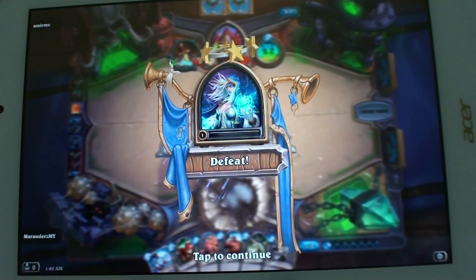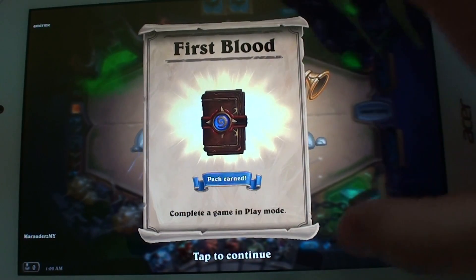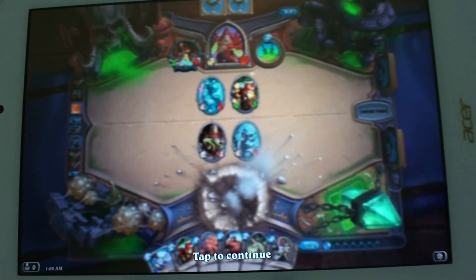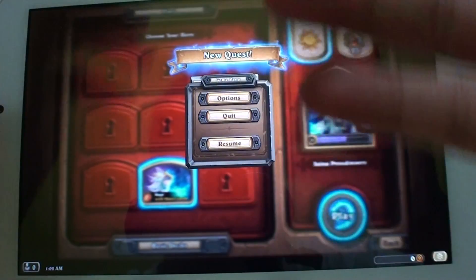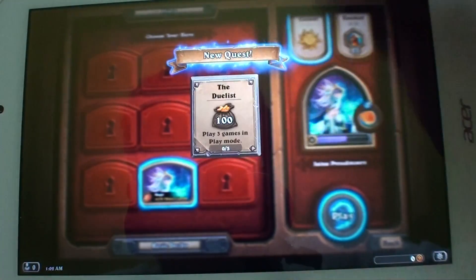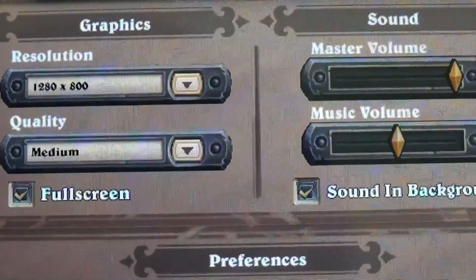And that's Hearthstone on the Acer 8W, so this is probably the performance you'll see running on any of the other 1GB RAM Windows tablets. As you can see, it seems pretty usable — everything works great, it's running fine. So if you're wondering whether a 1GB RAM Windows tablet can play Hearthstone, it really doesn't seem like there's any issue. Here are the settings — it's the default settings, running at 1280 by 800 at medium quality graphics.